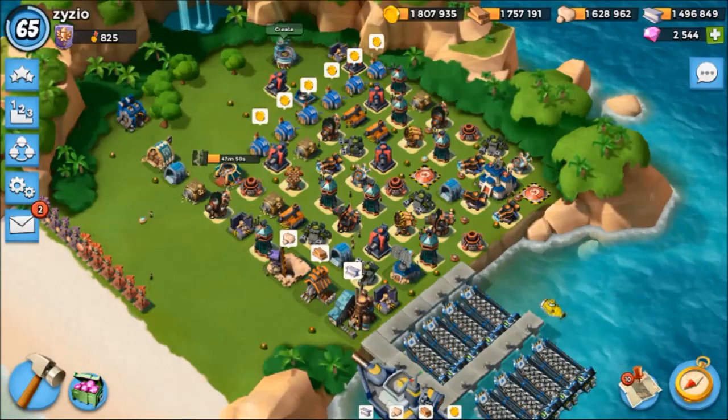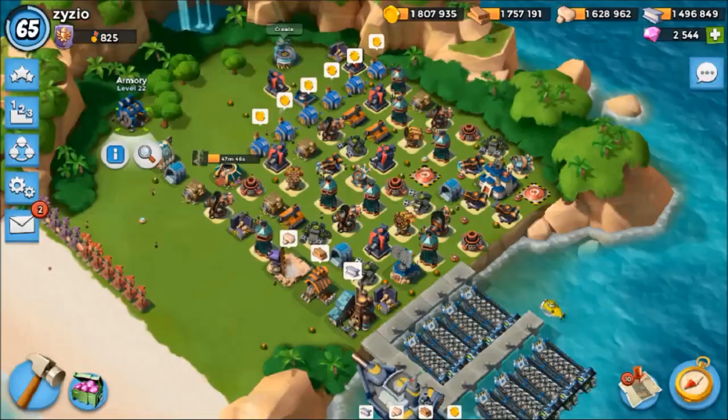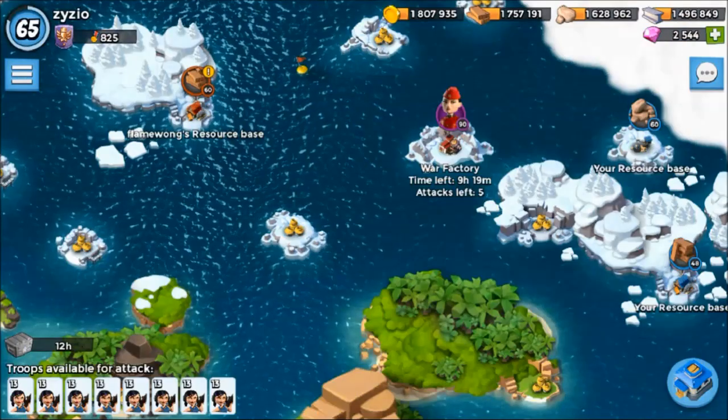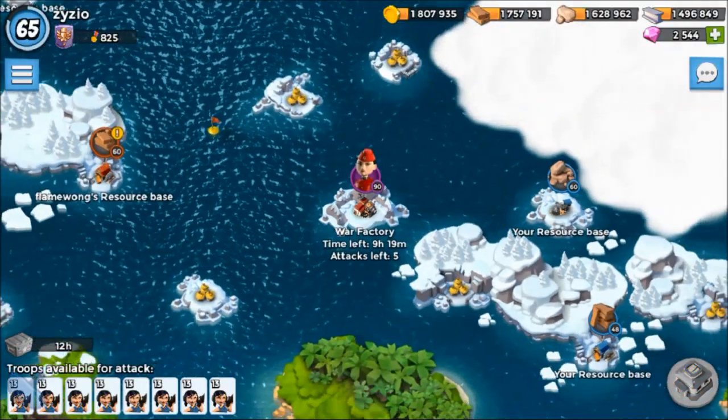Hey, what is going on guys, it's Boom Beach Strategy here again, welcome back to another episode of Boom Beach gameplay. Today is January 19, 2017, Thursday, and it is one of my favorite events in Boom Beach — that is Gear Up for Factory. Let's go to the base of Colonel Lady and plan how we can do this.